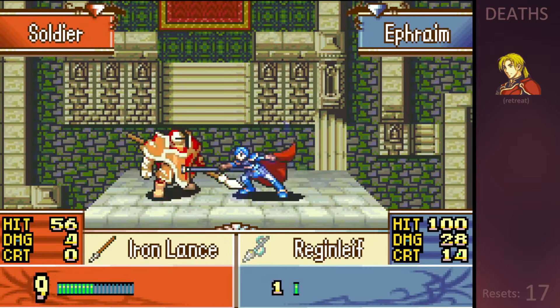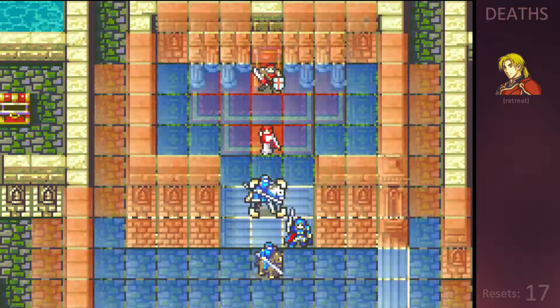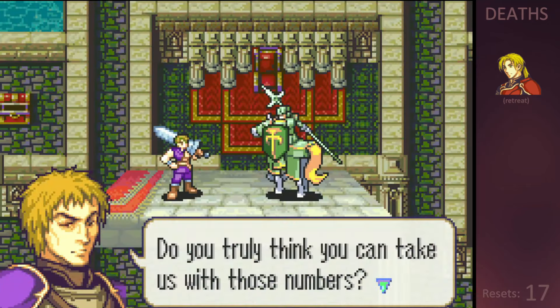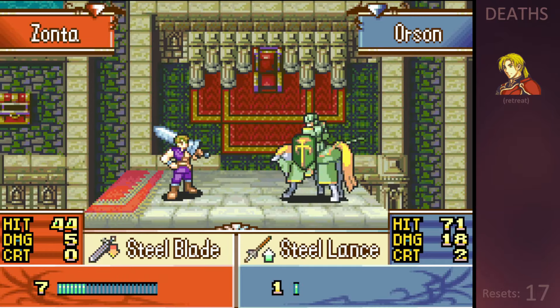Ephraim avenges Forde with a crit, and then Orson goes to collect his first level up, which gives him strength and defense. Orson clears up most of the final scrubs, but then as I'm checking combat forecasts, I misclick yet again and send him into direct combat with the boss, who immediately calls me out for being an idiot. If I'd attacked him at range with the javelin this would have been the easiest boss in the game, but instead Orson gets smacked so hard he becomes a red unit.